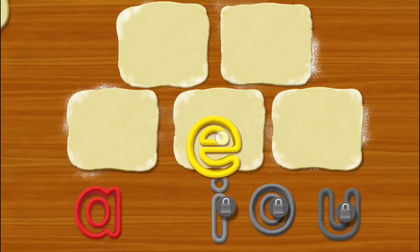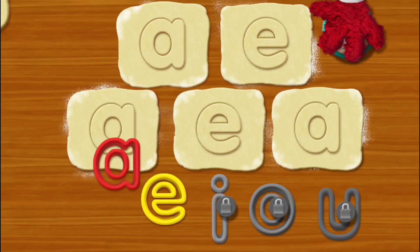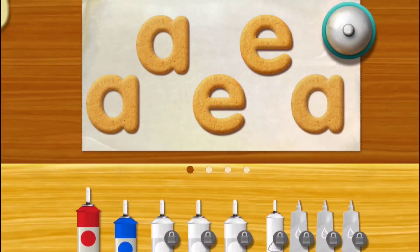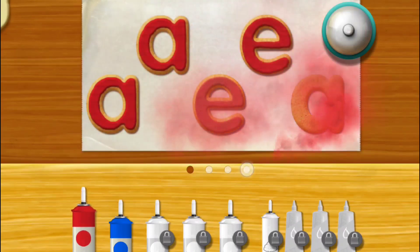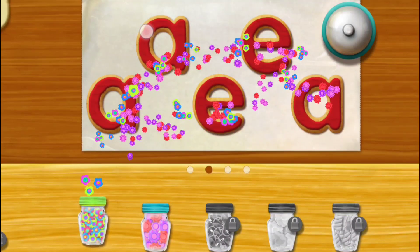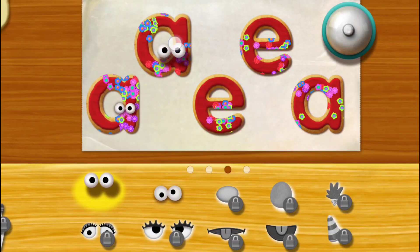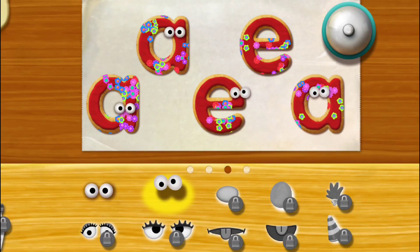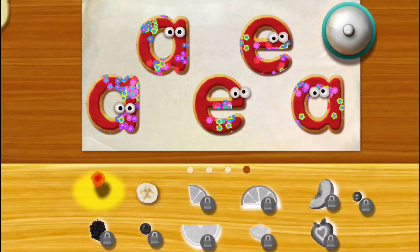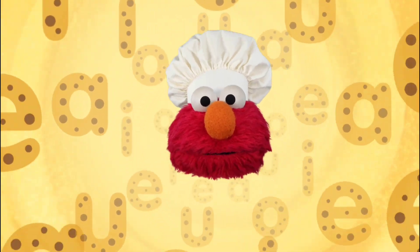First, Chef Elmo will spread out the dough! A! E! A! Great job, Chef! Now it's time to decorate! Yeah, that's nice! Elmo loves that there are so many different toppings to choose from! Do you want to try more toppings? Okay Chef, now here's the best part! Elmo can't wait to share our cookie!